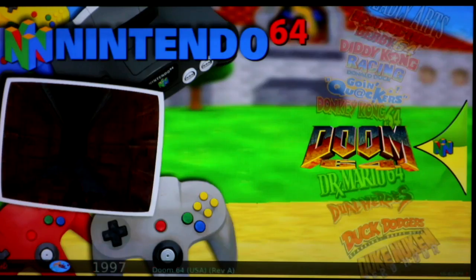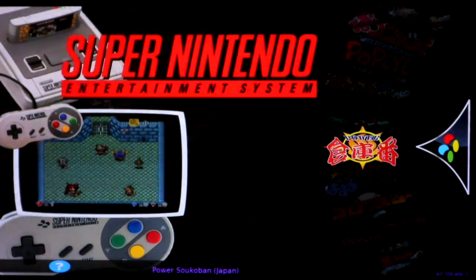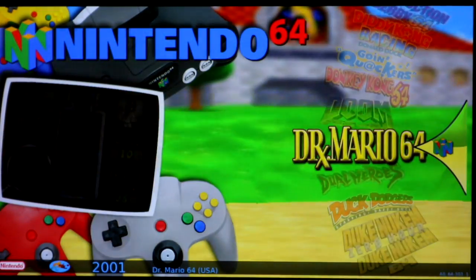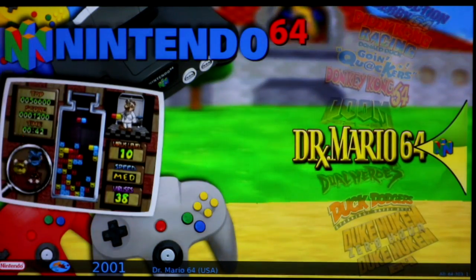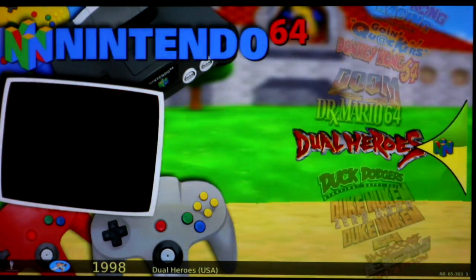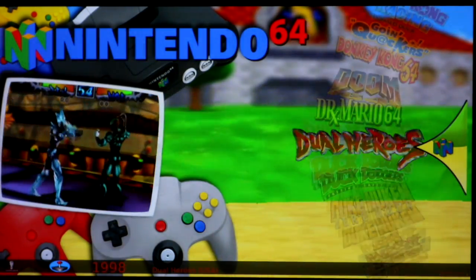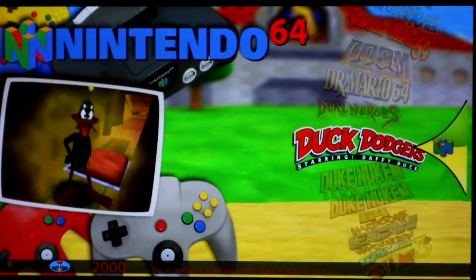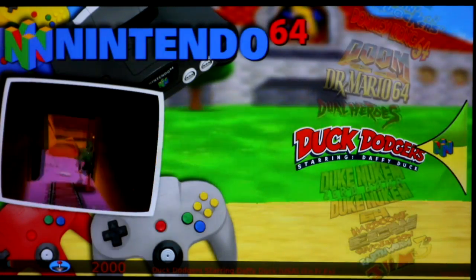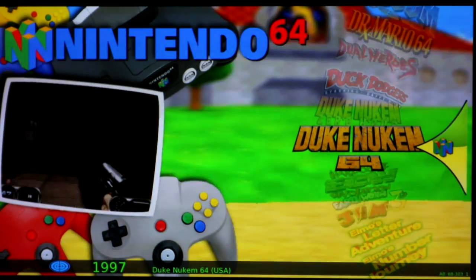Doom runs good. Dr. Mario 64 — visuals are way off and unplayable, you can't really see the pills drop so it's unplayable. Duel Heroes is slow at first but playable. Duck Dodgers — mine runs fine; GitHub says it freezes in the game but mine was running really good. Duke Nukem: Zero Hour and Duke Nukem 64 both run great.